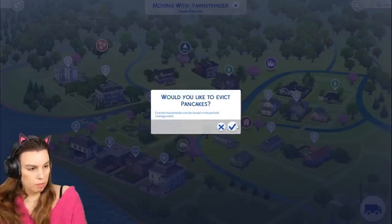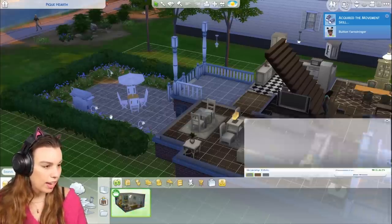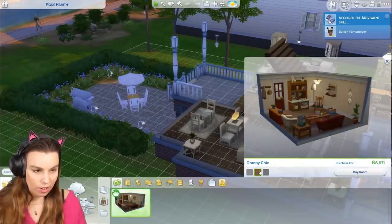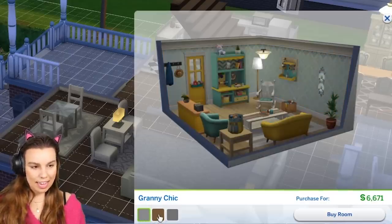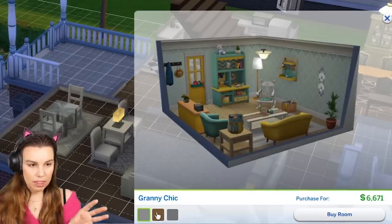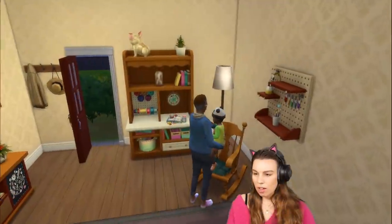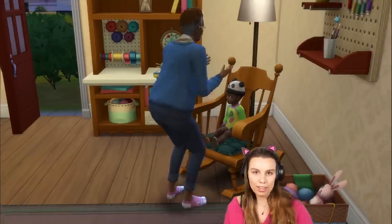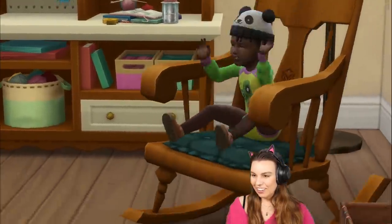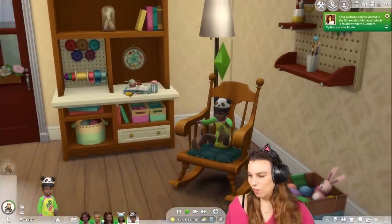Let's jump into some gameplay and check out what else this pack has to offer. I'm going to evict the Pancakes because I feel like they've had their heyday. There's a pre-made room here — 'granny chic' — let's check it out. I was really hoping that the bright colors picked by the community would be balanced a bit with some more neutral colors, so I'm very happy to see the more neutral colored room. You can put little Button on the brand new rocking chair, which so many people were excited about. The toddler totally has an animation to play with and can be in the rocking chair — I love that.